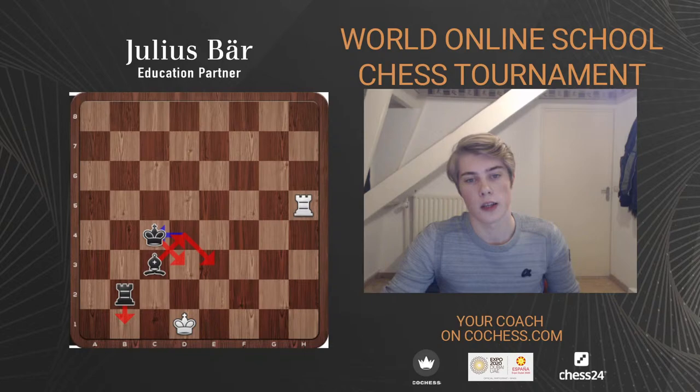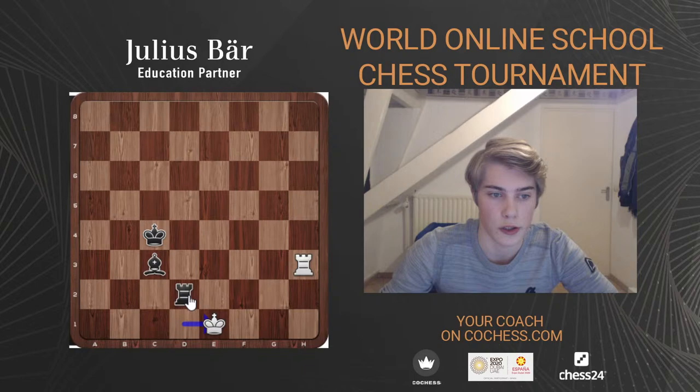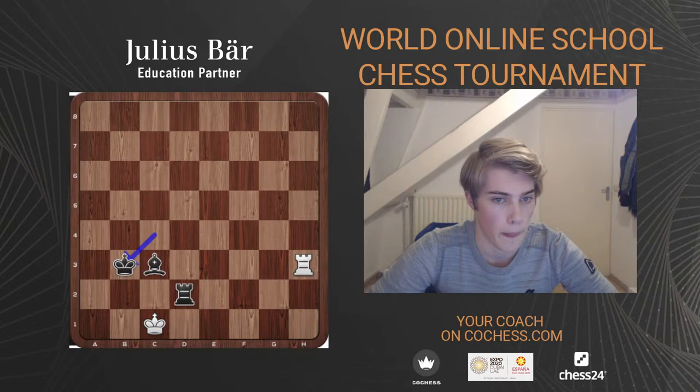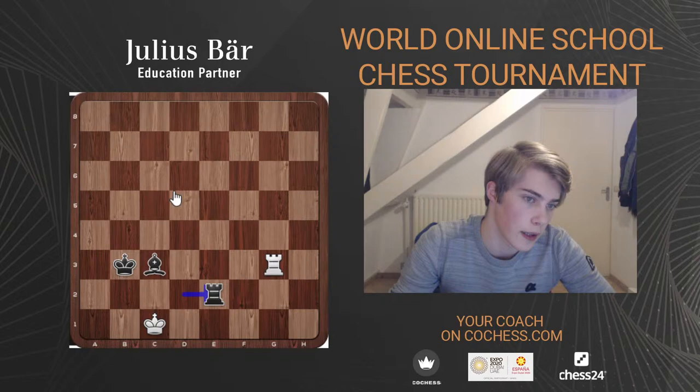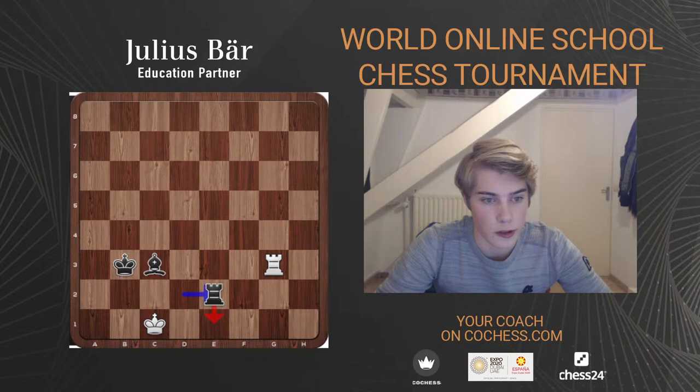The bishop goes to d4, king to d3, bishop e3 threatening another checkmate, so white played rook h3 — making sense to cut off the king on the third rank. Rook d2 check, king has to go to c1; if king e1 then rook h2 check wins the rook. So king c1, king b3, Jordan played a waiting move. After rook e2, it's getting dangerous again. With rook e1 there's only one move to save this position, and Jordan didn't find it — he had to resign. Try to find the only drawing move.